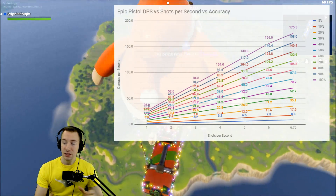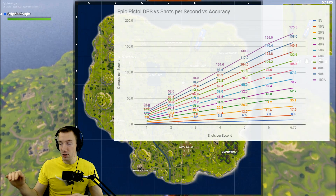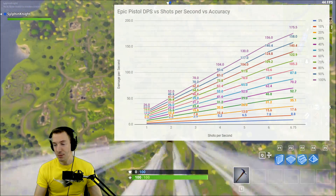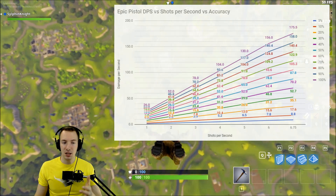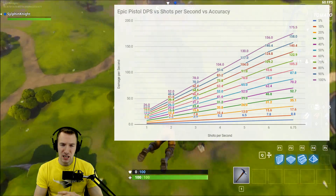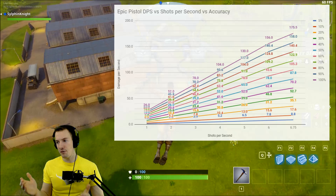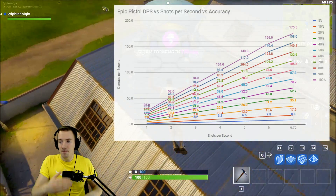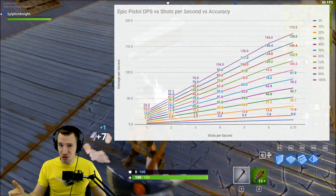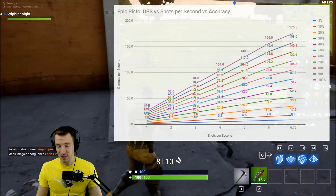What does the math behind fire rate and accuracy look like? On the left side of the chart is damage per second; on the bottom is shots fired per second, and the various lines represent various levels of accuracy — the top line being 100% accuracy, the bottom line being 5% accuracy. DPS can certainly increase with increasing shots per second, but really only with 50% accuracy or more. Accuracy is a much greater factor in the damage output of a pistol than rate of fire — it's actually better to increase accuracy rather than shots per second.